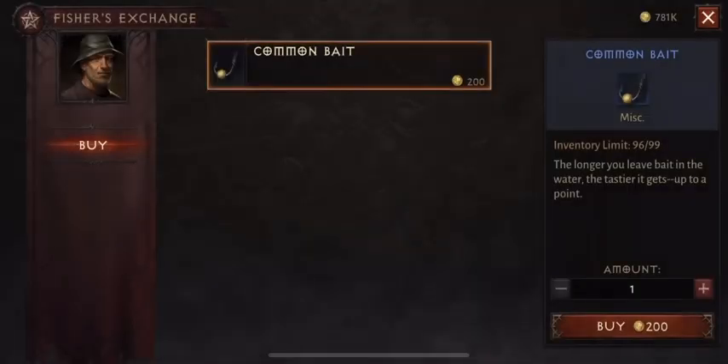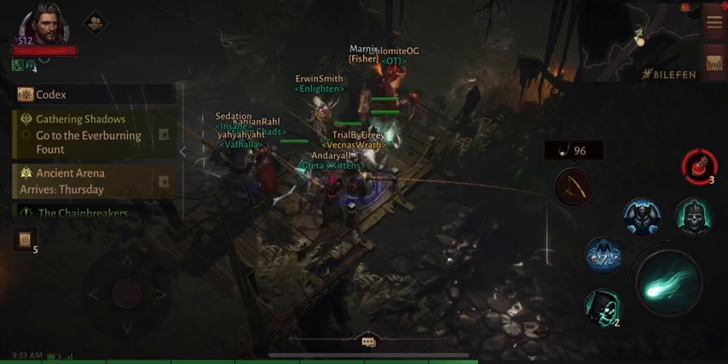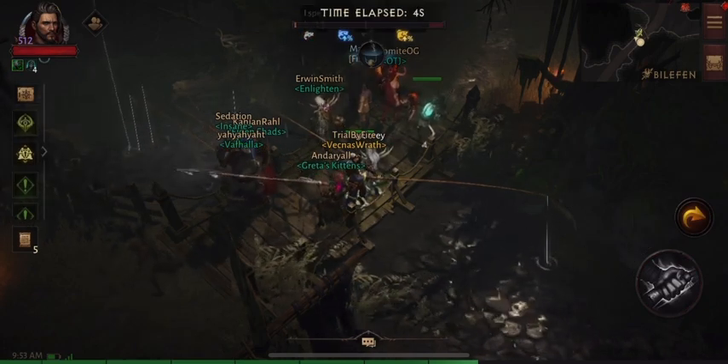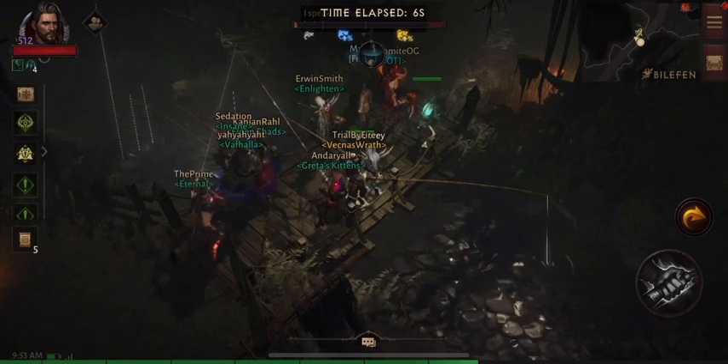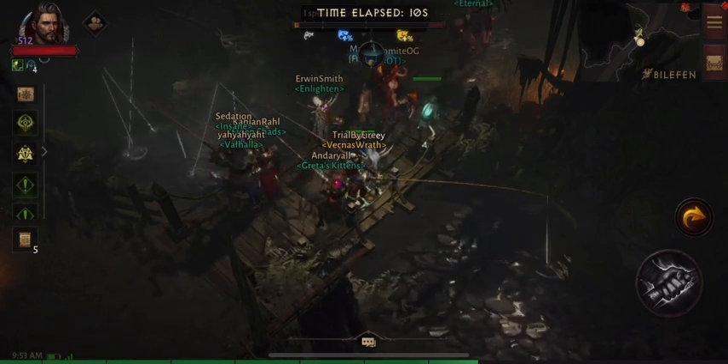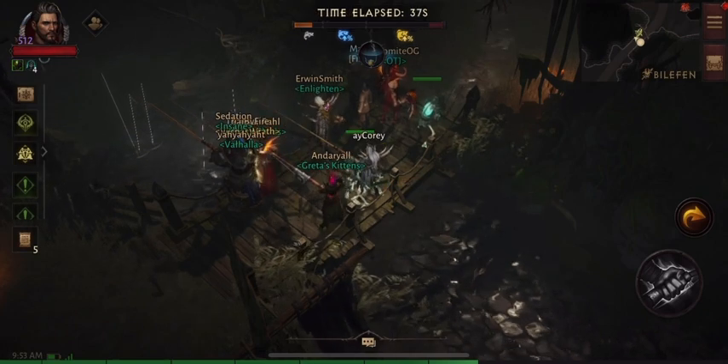In the shop, one bait costs 200 gold — not too bad. It looks like you buy 99 bait at a time. This is probably a daily reset shop. Let's go ahead and cast some lines and fish for a while to see what we get. I also want to try fishing in different zones of the world.